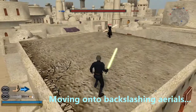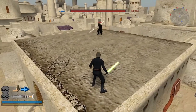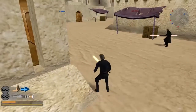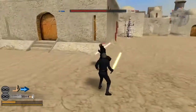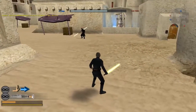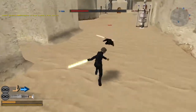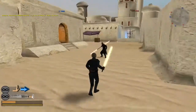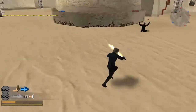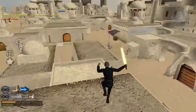Now we'll start talking about backslashing aerials. Essentially what this means is that when you jump at an enemy you'll usually get a tumble, but if the enemy backslashes you, your aerial is pretty much rendered useless and you get tumbled as well. It's a pretty effective tool against aerials.